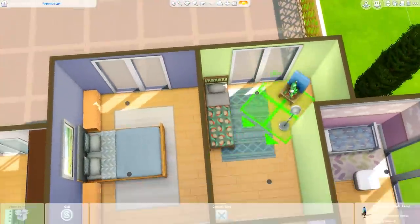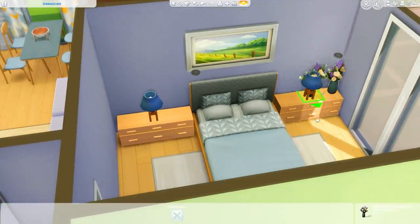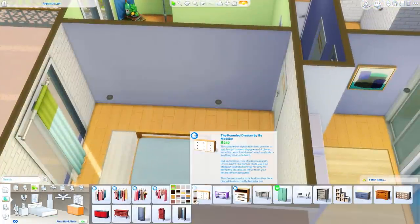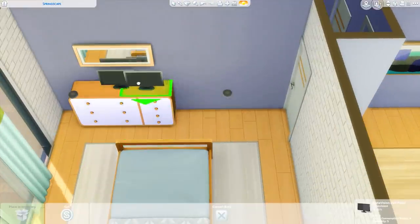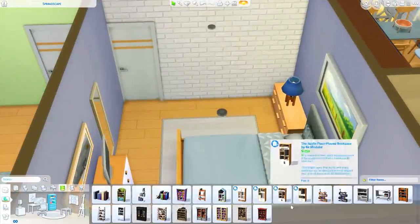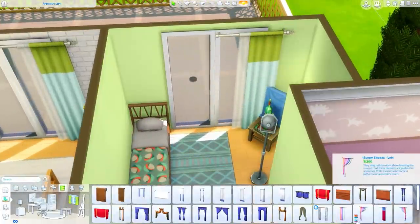There's this item from base game that's like a chair stage to take pictures or be a reference image for artwork — I wanted to put that in the kids' room because I was imagining that particular child was really into painting. It's an item I forget exists all the time, and I always forget it's from base game — I always think it's from one of the other packs, maybe Get Together because of photography. I was so excited to put it in this build. This room is pretty much done; we're just adding a little bookcase with some clutter here.